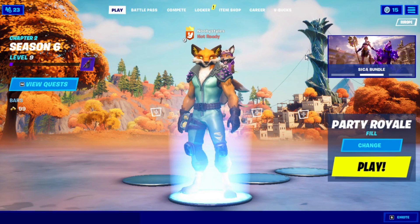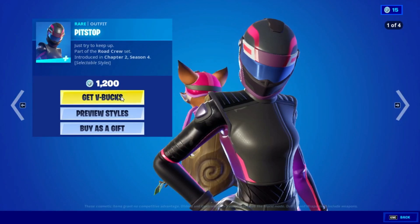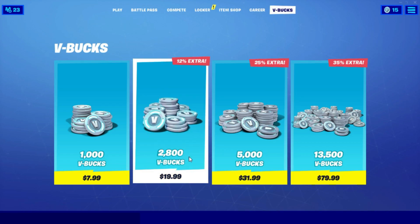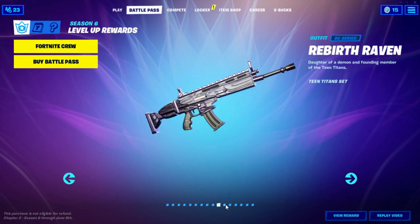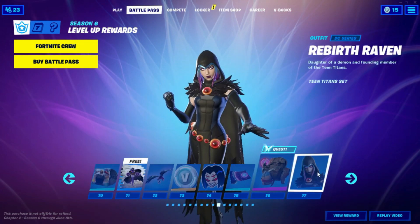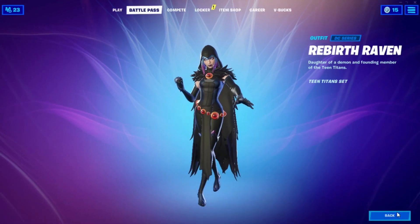After that, go into the Item Shop again, go to the Pit Stop screen again, click on Give V-Bucks, go into 1000 V-Bucks, press and hold the screen, back out. After 5000 V-Bucks, press and hold the screen, back out. Then go into Battle Pass again and go into the Raven skin — click on it, press Rewards on it, and back out.